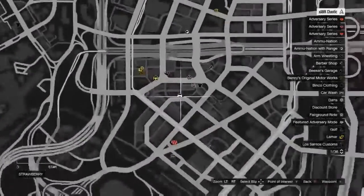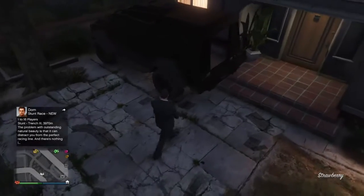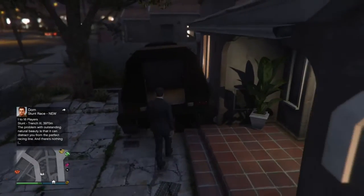You just want to get to this part of the map right here. All you're going to need is an insurgent, and you need the back door off of it. There are plenty of tutorials on how to get the back door off the insurgent.